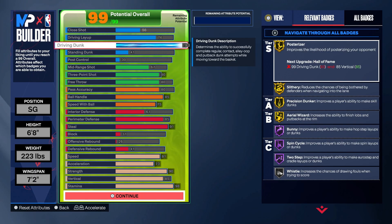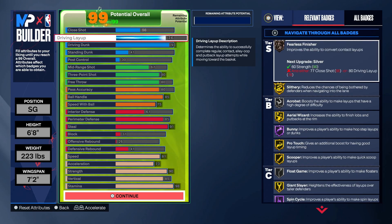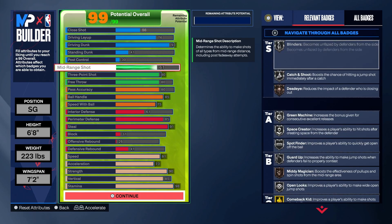We need to get into the attributes. Ninety-three driving dunk. I get posterizer on gold, slithery on gold, precision dunker on gold. Super important, in my opinion. I have a 76 driving layup, so I do get pro touch as well. I do enjoy timing my layups — I have the meter on for that. That is what I got rocking right here.